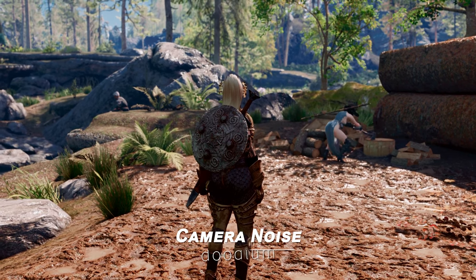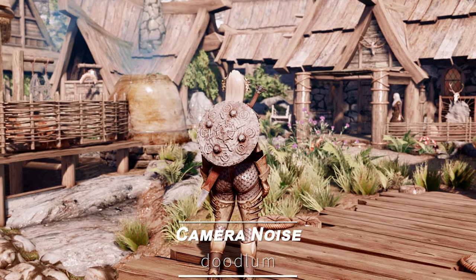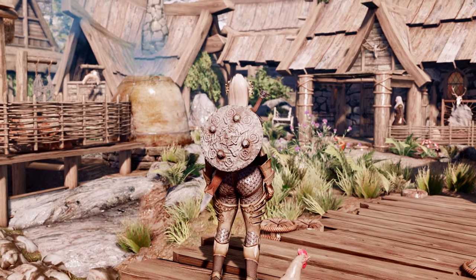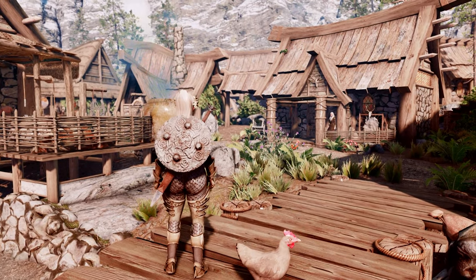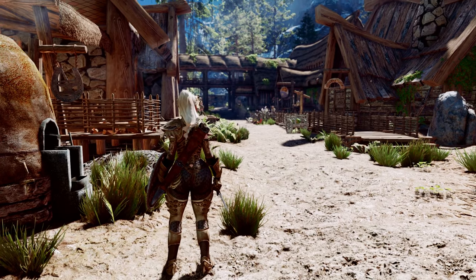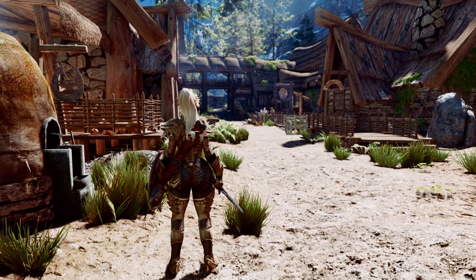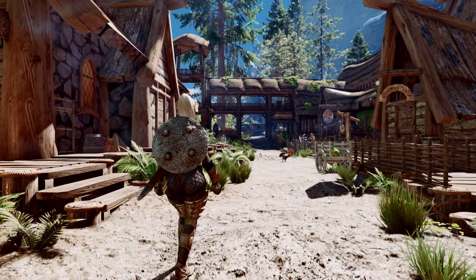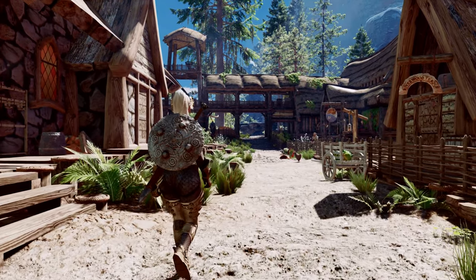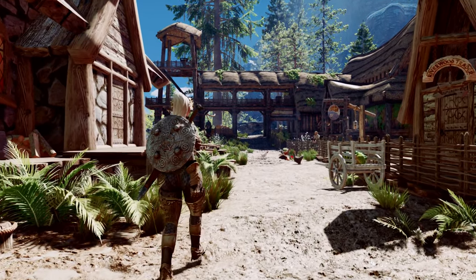Lastly, we have the Camera Noise mod. This SKSE plugin for Skyrim Special Edition adds a natural noise effect to the camera, similar to the one used in God of War. You can open the ENB settings menu to adjust the noise levels, and it allows for separate configurations for both first-person and third-person modes, providing a more immersive gameplay experience.